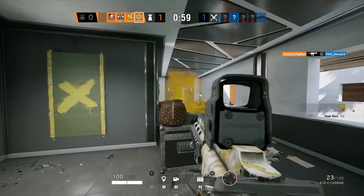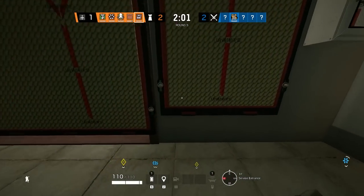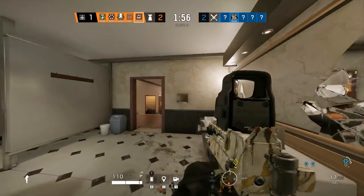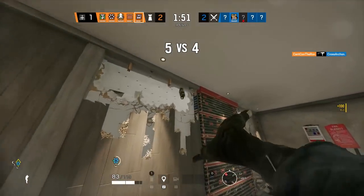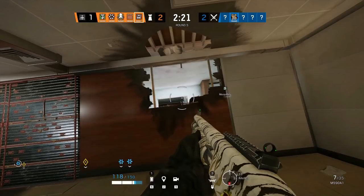I imagine the default strategy for defenders is going to be barricading the luggage and VIP windows. The metal bars by the surface bomb site have also been removed, and some of the clutter by beer has been removed. The size of the individual walls in bathroom has also been changed, as you can see here — reinforcing this wall on the left covers a smaller surface area than it used to. The blacktop angle you could create by the kitchen quad wall has been covered up, and there's a lip on the edge of this side of the building. VIP window has been removed and replaced with a reinforceable wall.